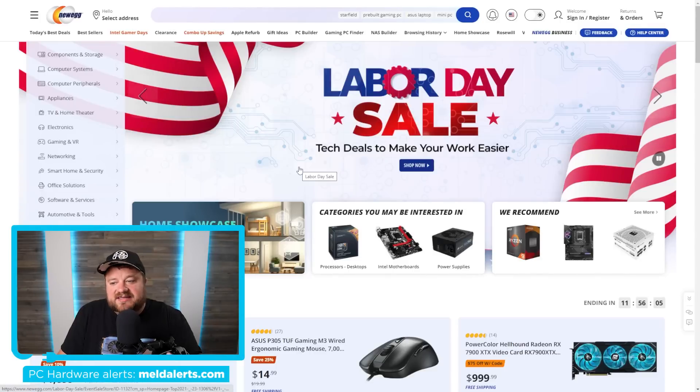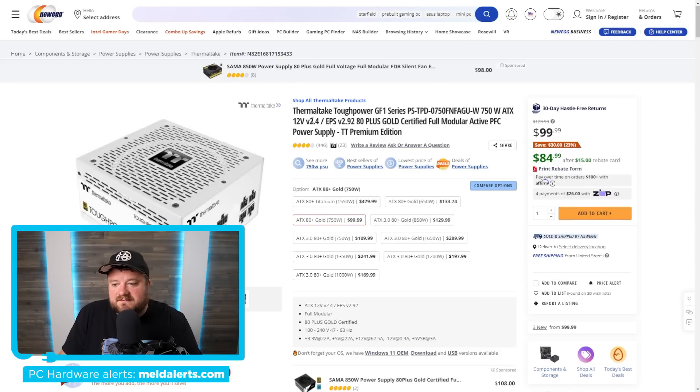Next up, today is Labor Day, and with that comes quite a few tech deals. I'll go over a few of my favorites — I'll have affiliate links down in the description below; they don't cost you anything more and help the channel out. First up, we have the Thermaltake Tough Power GF1 series: a 750-watt fully modular PSU for just $84.99 after a $15 rebate — so it's already $30 off — not a bad deal for a gold-certified modular PSU.